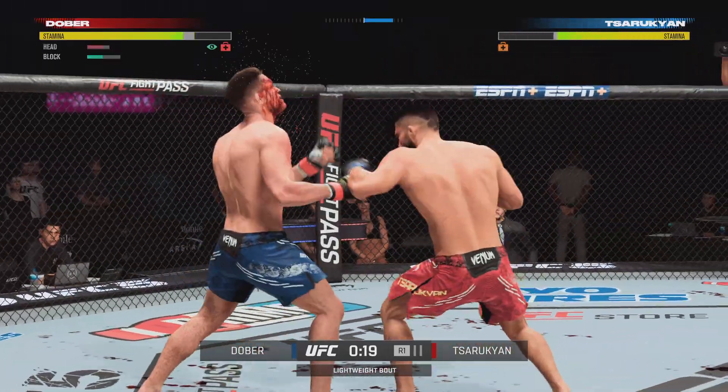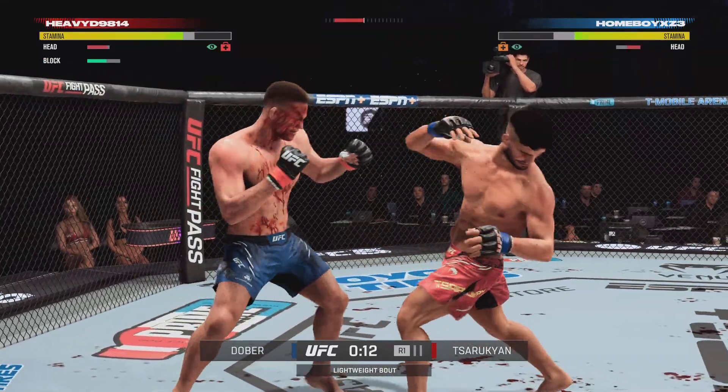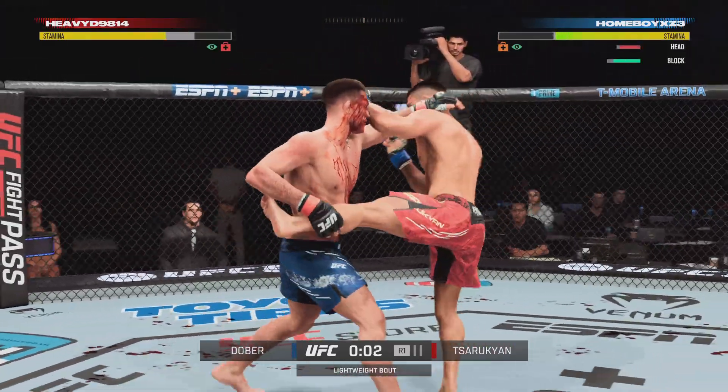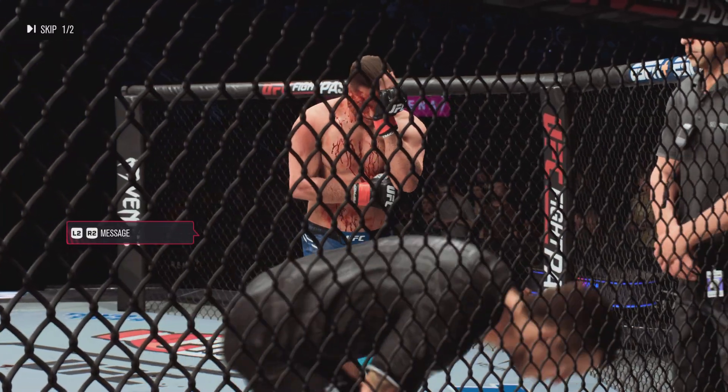20 seconds to go. Dober gets caught with that punch — he's treading water now, got to find a way to move those feet. Sarugyan is now dealing with a cheek cut as well. He catches the kick, goes for the takedown — it's there. Second round, straight ahead.